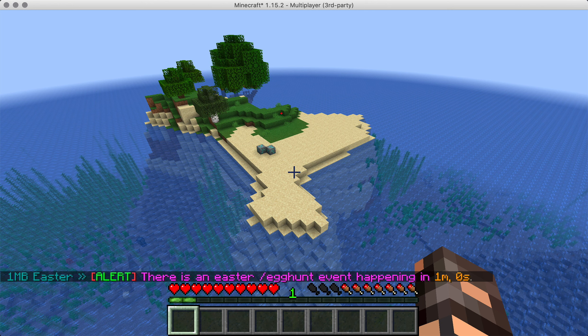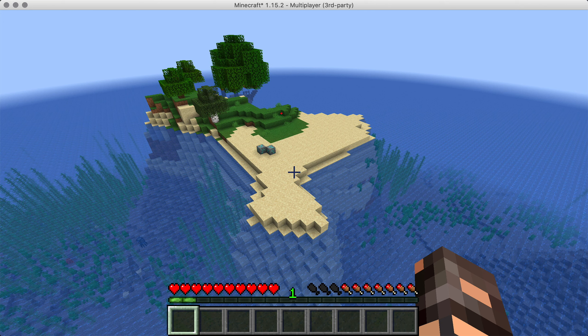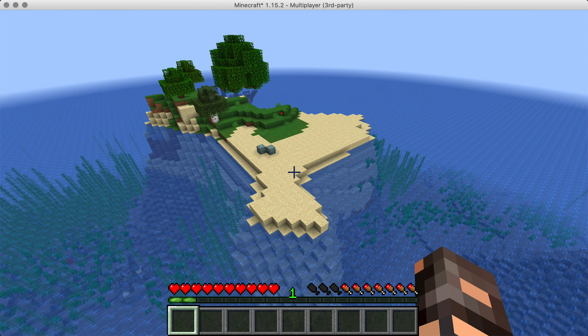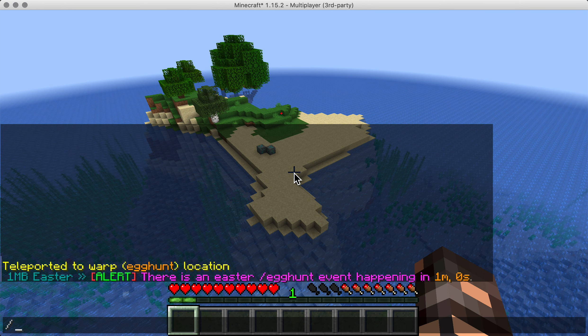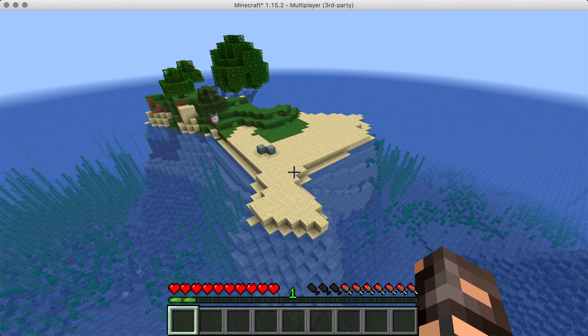As we get closer to the Easter event, we will start improving on this and make it more fun, adding some of our unique server items. What we just saw is that it will say: Alert! There's an Easter egg hunt event happening in about a minute from now — and then 30 seconds, then 15 seconds. It will show the player that they can go to /egg hunt, and I'll show you how that looks.